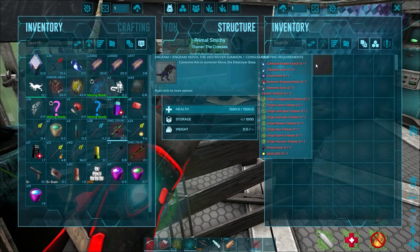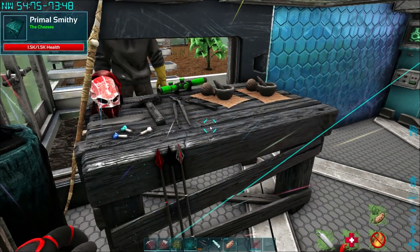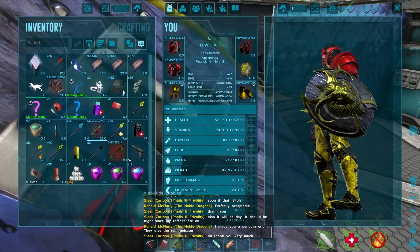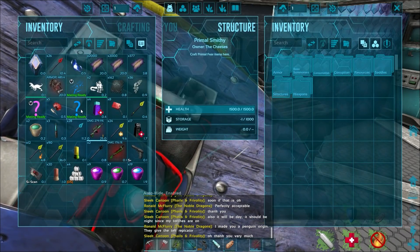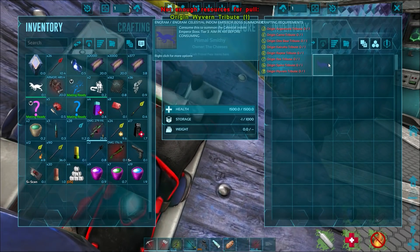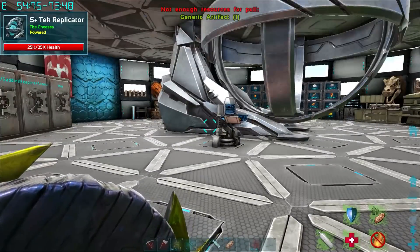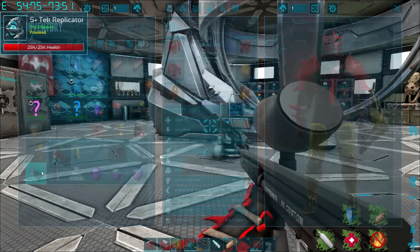We're gonna need to kill these again anyway. We got a good life Celestial Indominus Rex Empress saddle - I'm gonna equip that shield. It's a pretty badass shield. We've got the summoner and if I remember correctly that thing was pretty damn strong. Boss summoners tier three - oh we need our origin wyvern. Boss summoners tier two - we need an artifact.